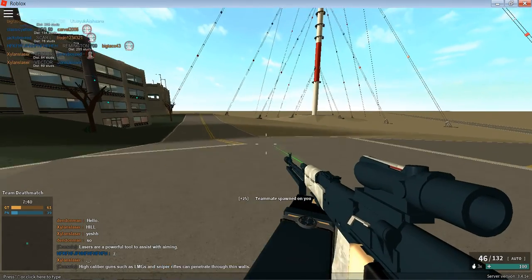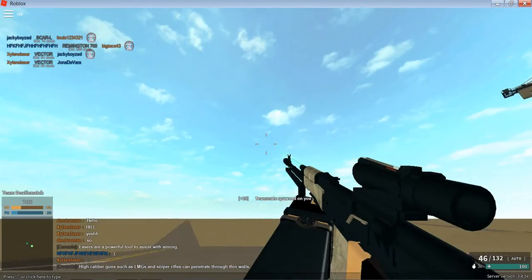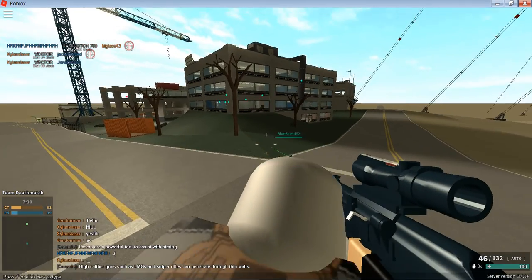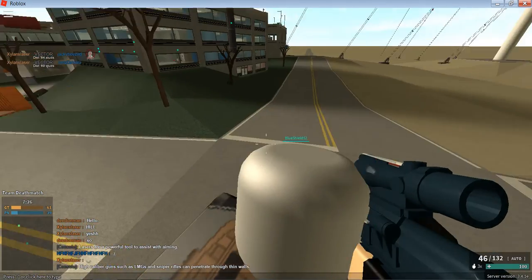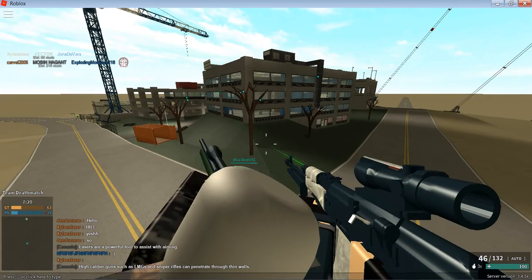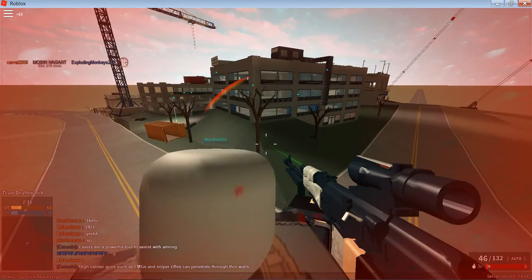Then it'll just jump us a few times. Eventually it'll start us flying. See, it's really glitchy — now we're going up. We originally went up 1,676 studs. To do this glitch, you're going to need a friend. Mine is Grady, aka Blue Shield S2.